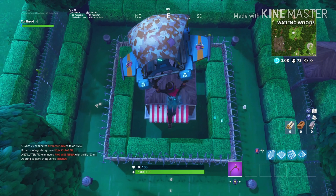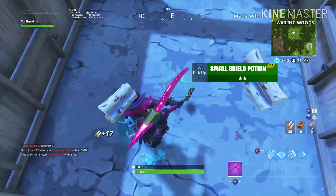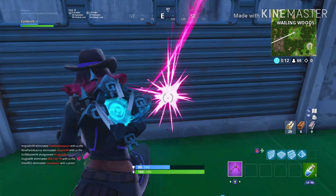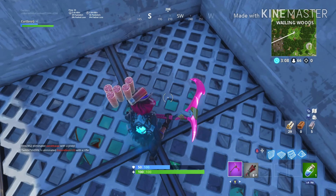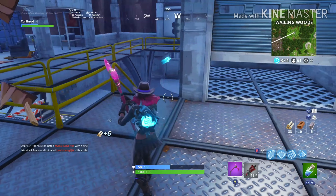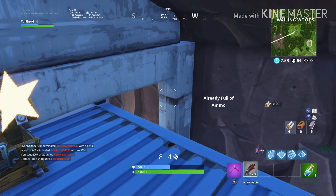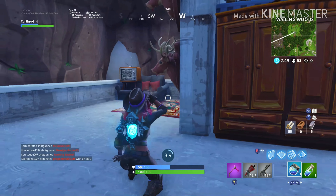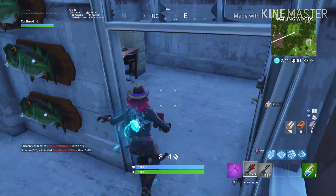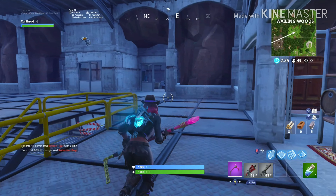People are already dying. There's sometimes a chest up here — we're gonna see if we can get that. No chest this time. Mini shields — just drink them up. I'm gonna go down here. Yep, tactical shotgun. I'm just gonna move my mic quickly because I can't see my inventory. Just gotta search this place for grey weapons.